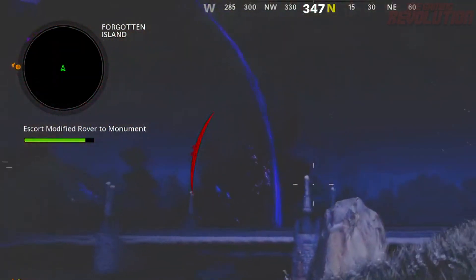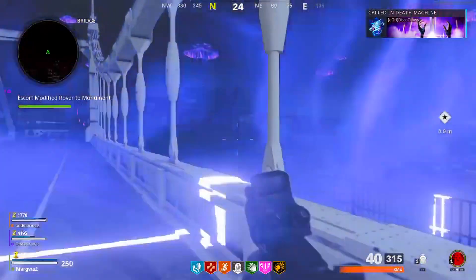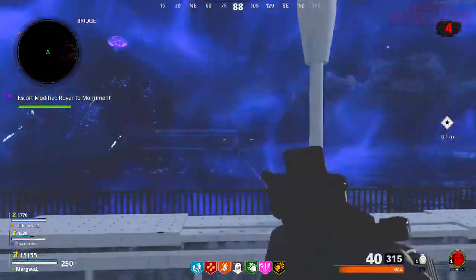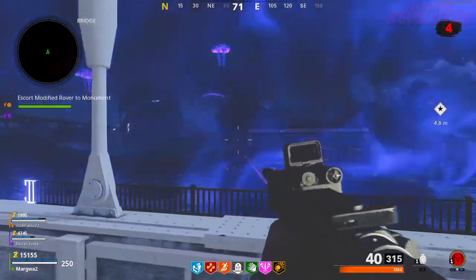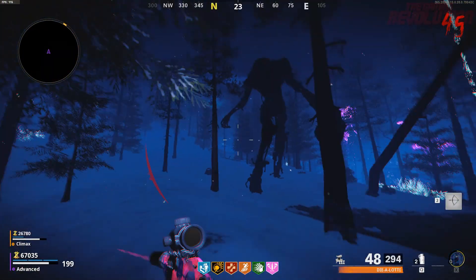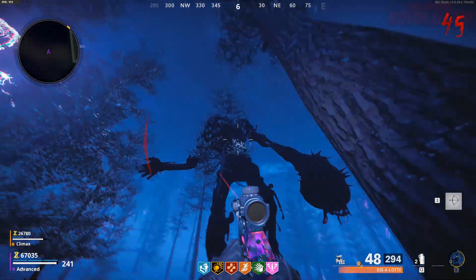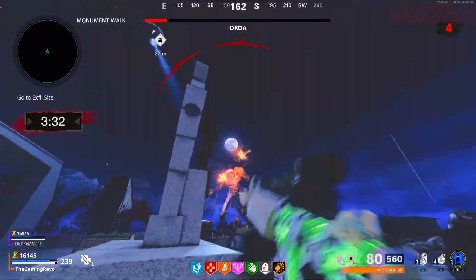We're not exactly sure what this creature is. You can see there's a bunch of electricity and these weird orbs that seem to teleport at sections of it. We do not know what this creature is, but I'm going to assume that it's probably another one of the Elder Gods. And this really reminds me of the Order Easter Egg on The Machina, where we saw that and it was basically a bit of a prelude and a hint that we would be seeing Order soon.